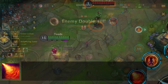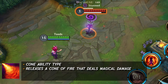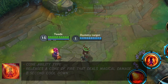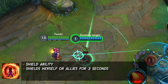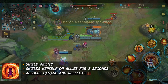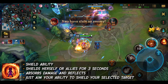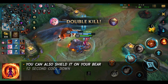Annie's second ability, Incinerate. Annie's 2 is a cone ability type. Releases a cone of fire that deals magical damage to all enemies within it. This ability has an 8 second cooldown. Annie's third ability, Molten Shield. Annie's 3 is a shield. She can shield herself or a single ally champion for 3 seconds. This shield absorbs damage. Enemies who attack the shield take magical damage, like a reflect. To shield an ally, you just have to aim your ability on your selected ally. You can also shield it on your bear. This ability has a 12 second cooldown.